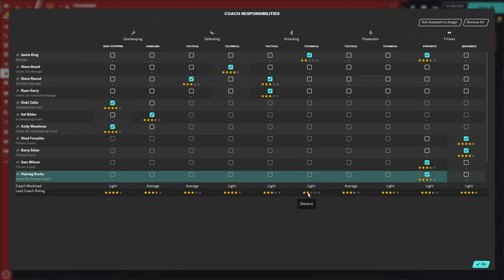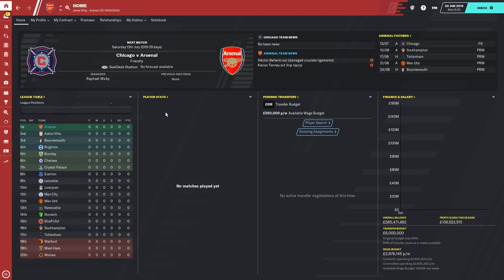The higher the stars, the better training in that position you will get from the coaches. We are going to be covering two members of staff from each individual part: two defending coaches on tactical, two on technical, two possession coaches on tactical, two on technical, two attacking coaches on tactical, two on technical, goalkeeping shot stopping, goalkeeping handling and distribution, and fitness — all covered.